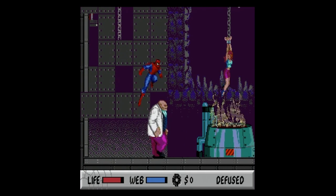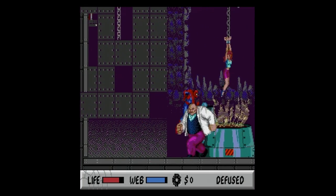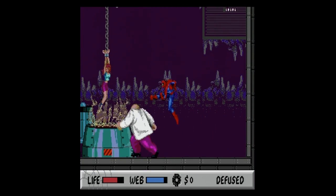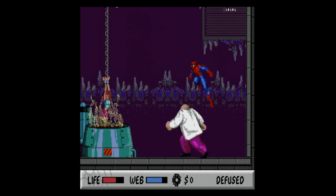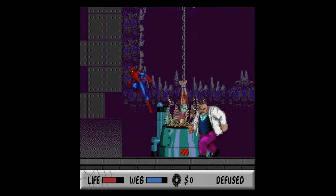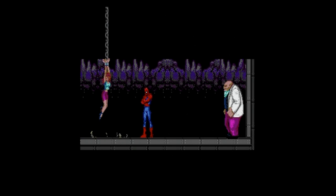The game can end in three ways in the final confrontation. Kingpin can take you down, Mary Jane can die before you save her, or you could take down Kingpin. I never die to Kingpin's hand, but I've lost so many times due to Mary Jane dying — he's extremely hard to hit and the clock goes quick. Then one game I discovered you can web up the hoist that's lowering Mary Jane, temporarily stopping it. Once I discovered this, it was game over — Mary Jane was saved, Kingpin was arrested, and Spider-Man's name was finally cleared.